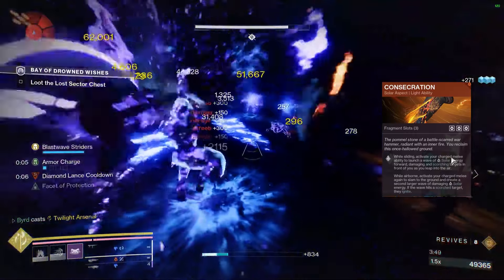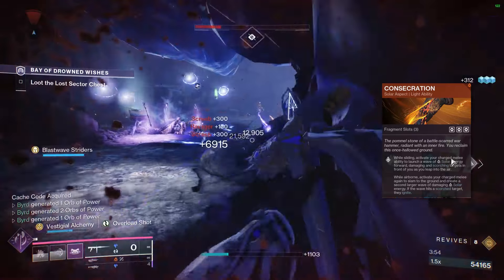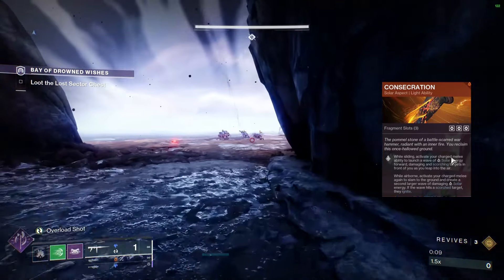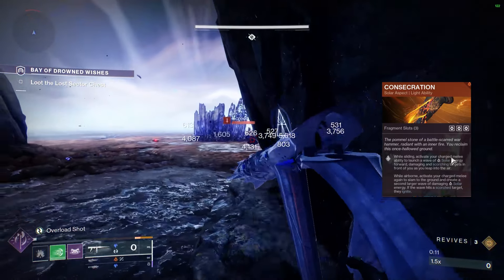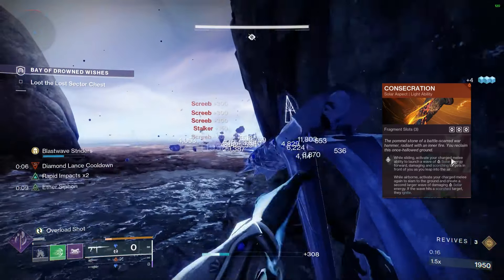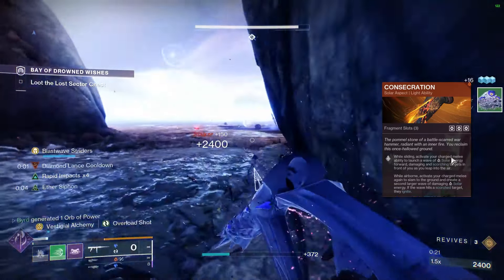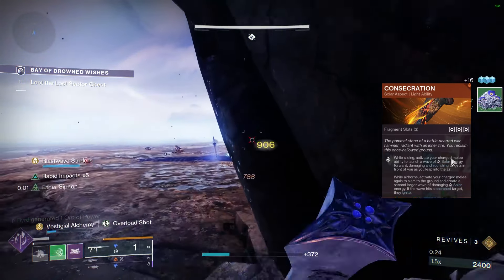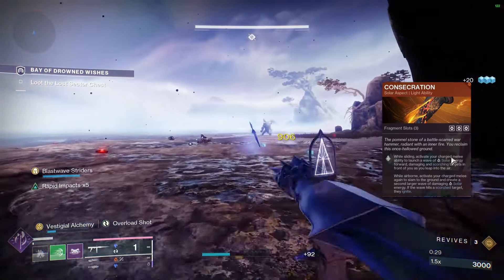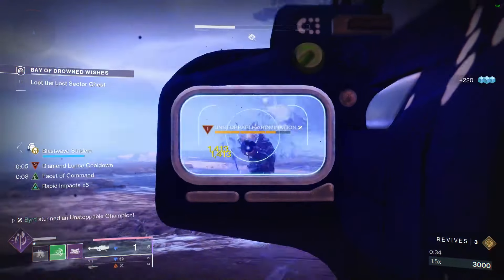Consecration can now shatter Stasis crystals on its own, which is huge for this setup. If you have a full Blast Wave meter and do the first Consecration slide, it will send out those crystals and immediately detonate them on a target — a lot of synergy there. If you need more defense than offense, consider swapping to Unbreakable and switching your melee to Thunderclap, but Consecration is great for all-around boom-boom damage.